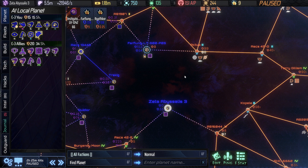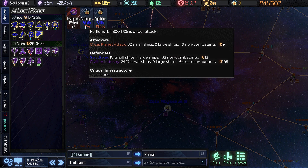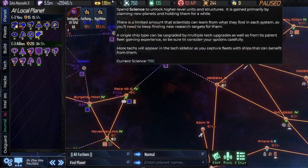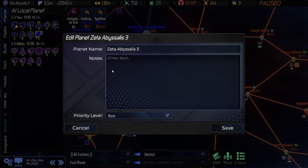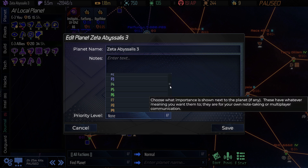Now taking a look at the galaxy map — you can see we've got some new things here. These indicators show a battle is currently underway, and some of the notifications have changed. There's a whole bunch of stuff. For example, if we do the edit, we can change the name of the planet, enter notes, and set a priority level. This is all very similar to what was available in classic, but there are more options here — it's not just P1 through P10.